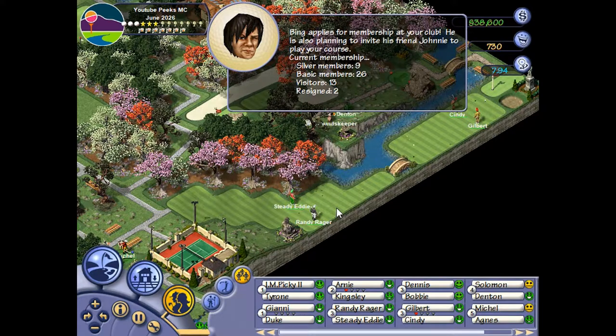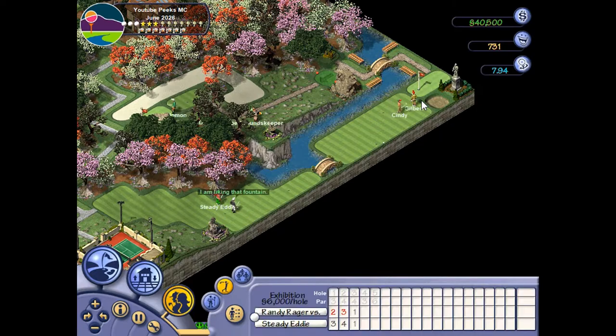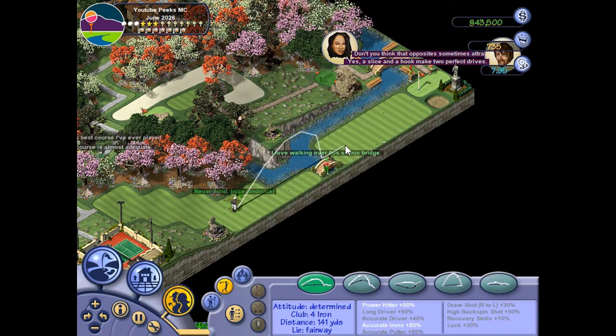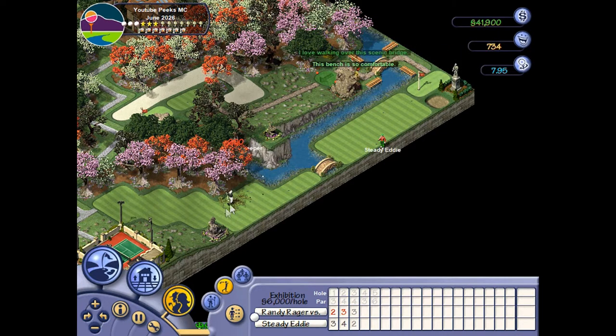Once we get to the sixth hole, I wonder if that's where Impossible Difficulty really kicks in and becomes truly impossible. I'm just gonna go straight — we're in the center of the fairway, just keep going straight. How are you out of bounds on that one?! Goddamn Randy. And I took a stroke penalty.